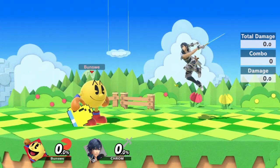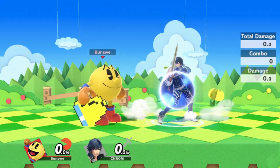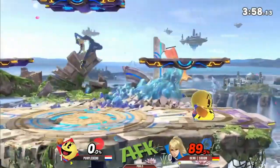But Deebo, I can hear you say, my opponent keeps mashing safe aerials and shielding, and I can't seem to find an opening. To which I have to say: don't worry — as long as you follow my formula, you'll be able to connect 90% of all your bell throws.